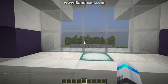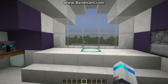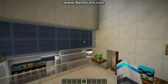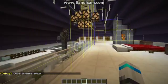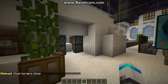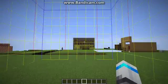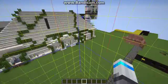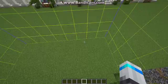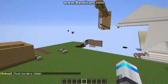The next one is chunk boundaries. This one's pretty useful. If you want to know where chunks are, you just do F3G and they're all shown. Let's go outside this house — it will show every single chunk in the world. They're all 16 by 16. And if you want to disable it, just do F3G again.